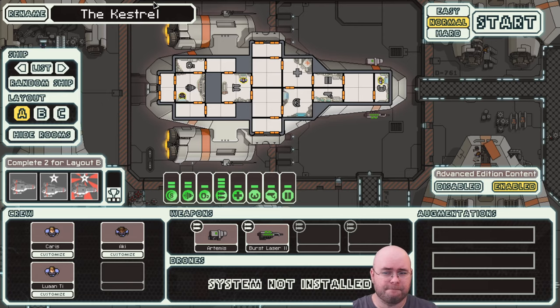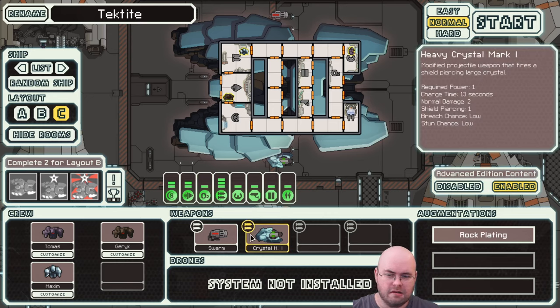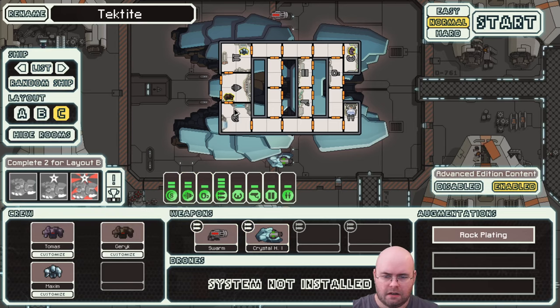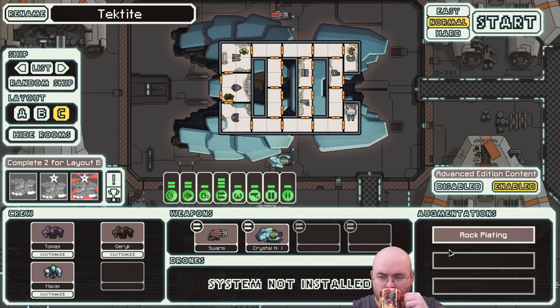I'm going to hit random again. Wheel of Morality, turn and turn, tell us a lesson and we will learn. This is not one of my preferred ships, to put it mildly. I do not have a victory with this one.